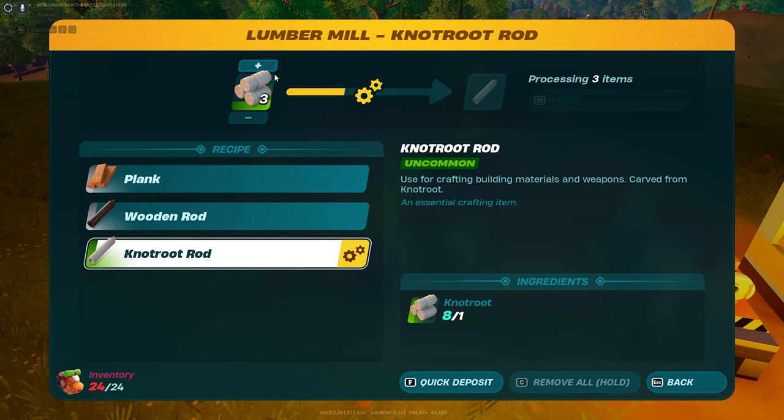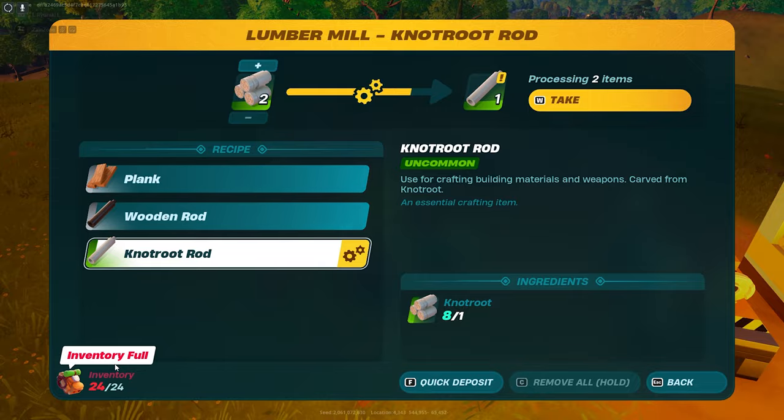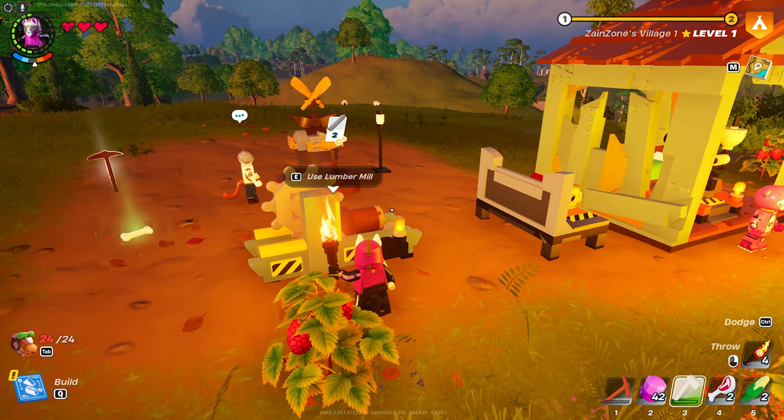Put the Notrewood that you have in, wait till it finishes, and it will give you the crafted rod. As you can see, I can't take it because my inventory is full. And that is it — I hope this video is useful to you all. Thanks for watching and see you in a new tutorial.